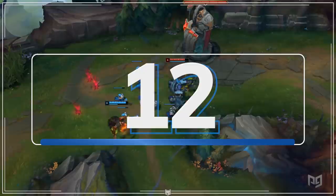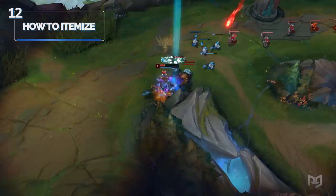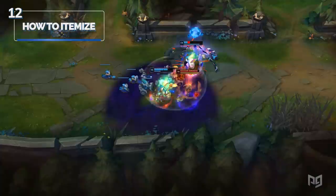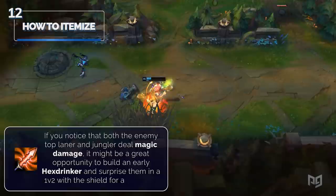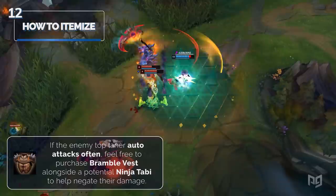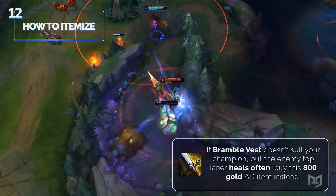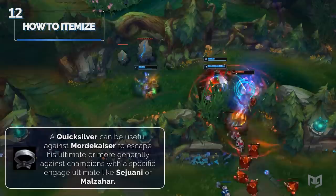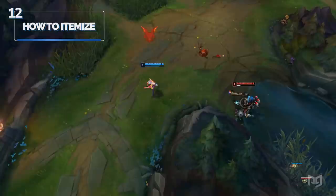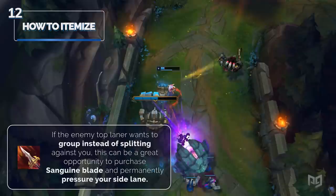Number twelve: how to itemize. We're not going to list all common top lane purchases like Black Cleaver, Tiamat, Trinity Force, and Sterak's Gage, but we will point out a few extremely situational items for melee top laners. Hexdrinker: if both the enemy top laner and jungler deal magic damage, build an early Hexdrinker and surprise them in a 1v2 with the shield. Bramble Vest: if the enemy top laner auto attacks often, purchase this alongside potential Ninja Tabi to negate their damage. Executioner's Calling: if Bramble Vest doesn't suit your champion but the enemy top laner heals often, buy this 800 gold AD item instead. Quicksilver Sash: useful against Mordekaiser to escape his ultimate, or more generally against champions with a specific engage ultimate like Sejuani or Malzahar. Sanguine Blade: a niche item that pigeonholes you into a specific playstyle, but if the enemy top laner wants to group instead of split against you, this can be a great opportunity to purchase it and permanently pressure your side lane.